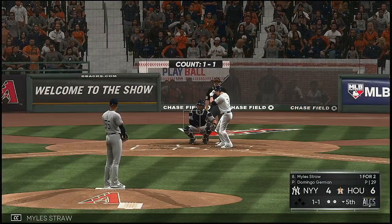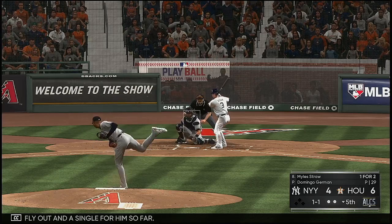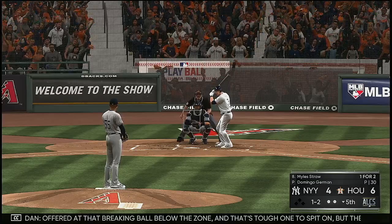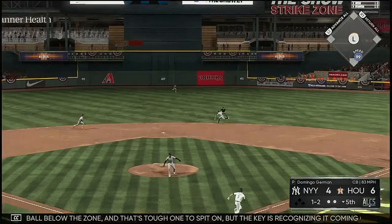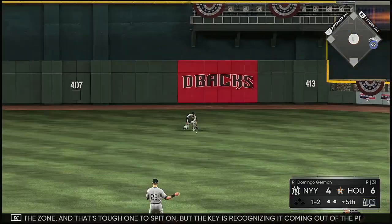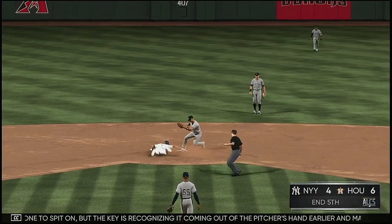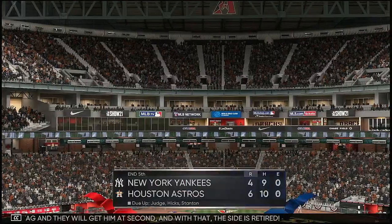Next to dig in, Miles Strong — a fly out and a single for him so far. One and two — offered at that breaking ball below the zone, and that's a tough one to spit on. But the key is recognizing it coming out of the pitcher's hand earlier and making sure that it goes up before it comes down. More likely to be a hanger when that's the case. The tag and they'll get him at second. And with that the side is retired.